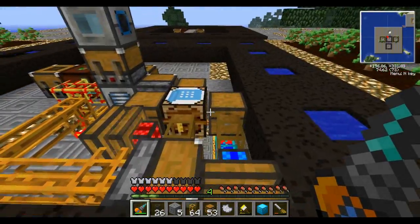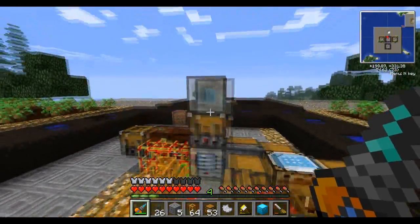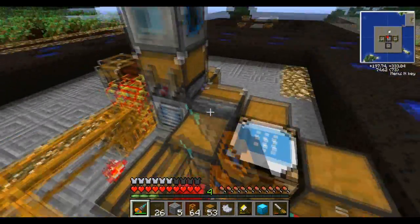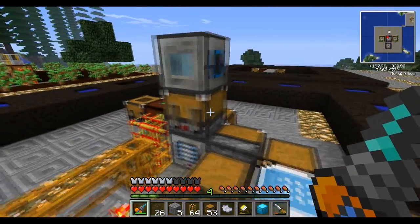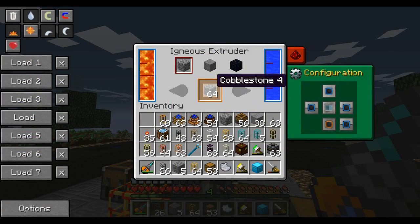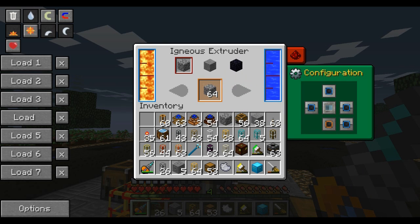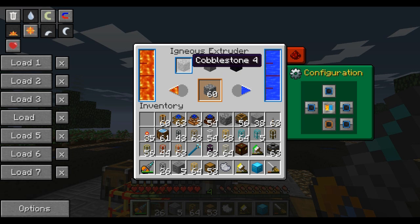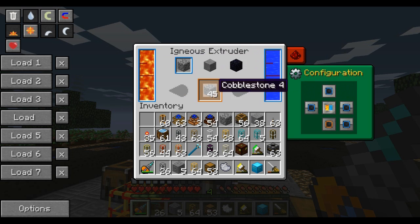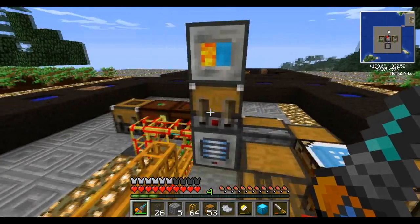Where I'm getting all that sand from is this setup right here — these four blocks. This is called an igneous extruder. It takes lava and water and makes cobblestone infinitely at no cost. It can also make stone and obsidian at the cost of some lava and water, but cobblestone is free and costs no energy — win-win.